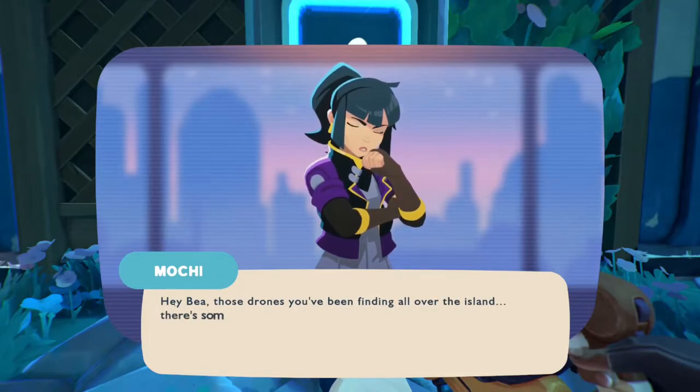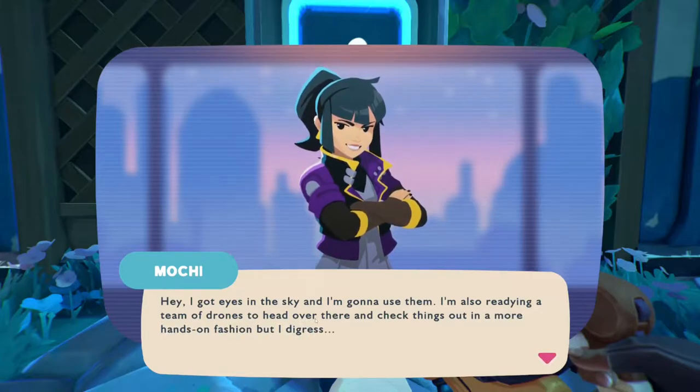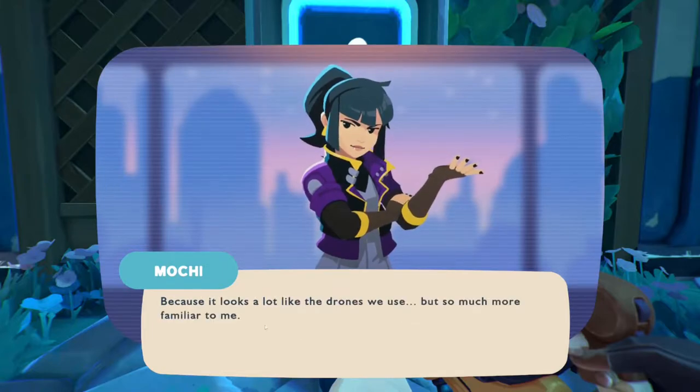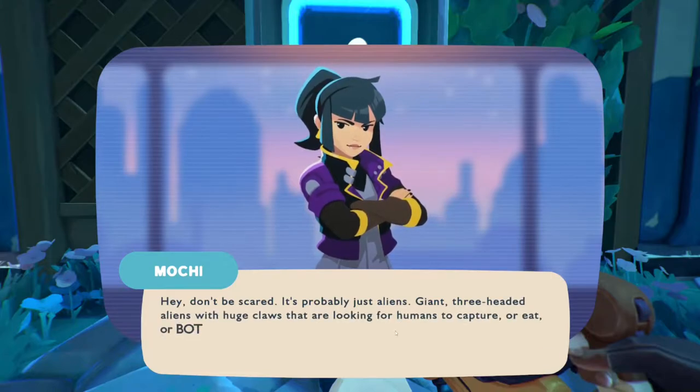Moki Miles: 'Hey B, those drones you've been finding all over the island — there's something weird about them. I got eyes in the sky and I'm gonna use them. That drone seems super advanced, like almost alien. I thought there's some aliens out there checking out Rainbow Island just like you. But it looks a lot like the drones we use, but so much more familiar — almost like it's giving me deja vu. It's kind of creepy.' Don't be scared — it's probably just aliens. Giant three-headed aliens with huge claws that are looking for humans to capture, or eat, or both. Ha!